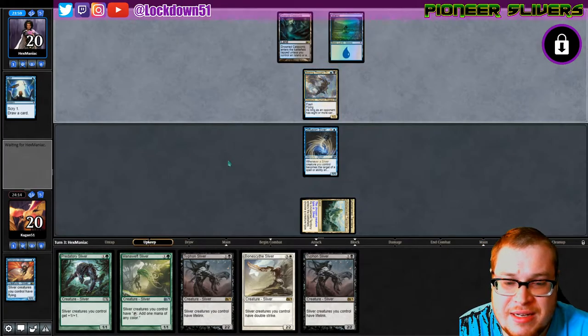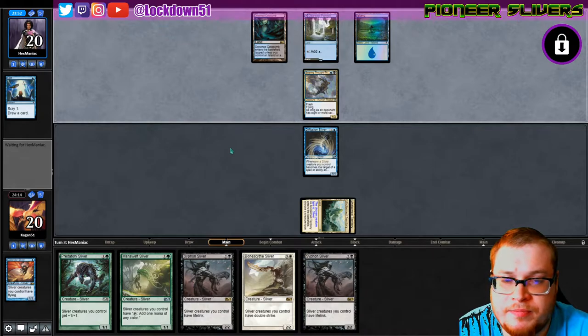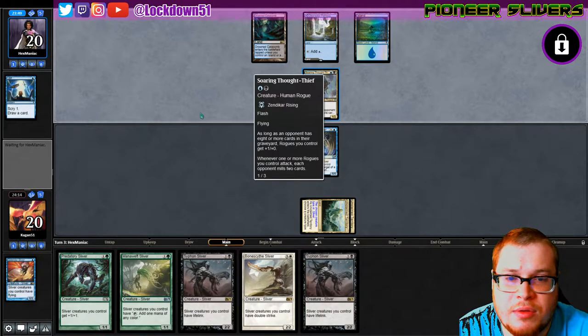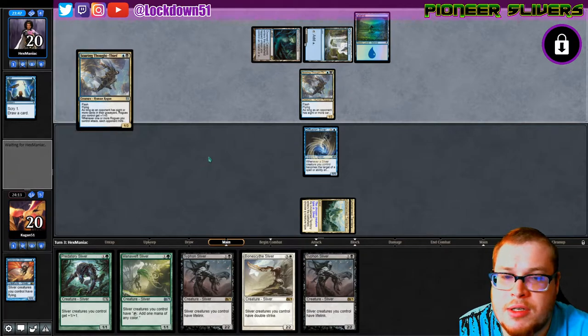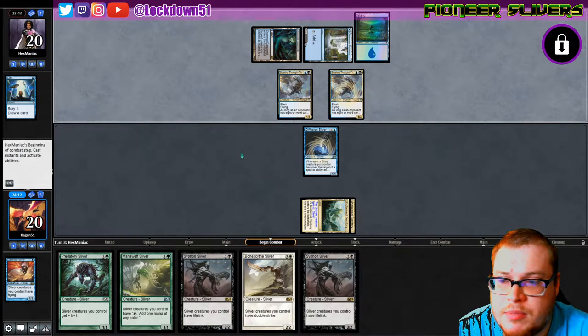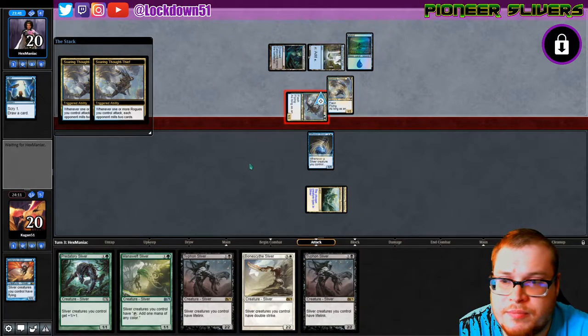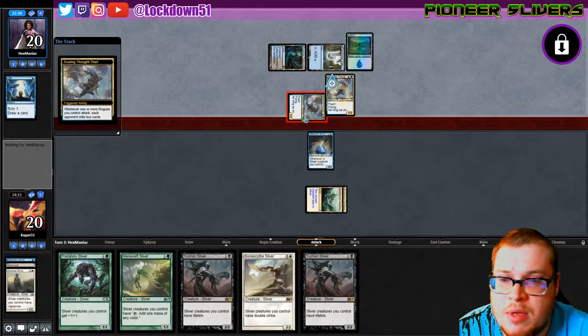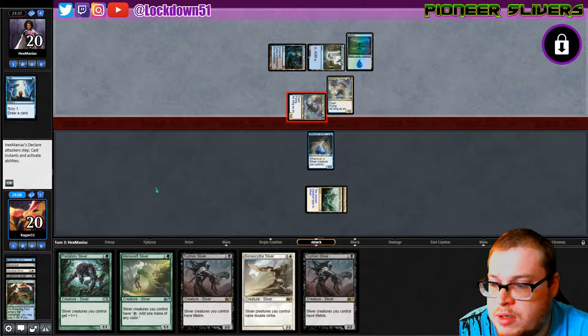Next turn maybe we can draw a land, go Mana Swift into a Predatory or something — that'd be reasonable. Flash flying, Soaring Thought-Thief from Zendikar Rising. There's another one — I've been playing it for the flash, okay setting up. It becomes a two-three when we got eight or more cards in the graveyard. They mill — they stack too, okay, so we're milling a lot. We lost a Sentinel and a Leeching.